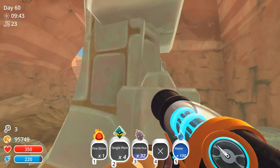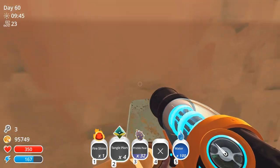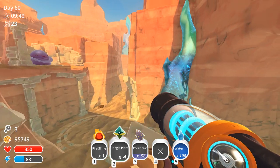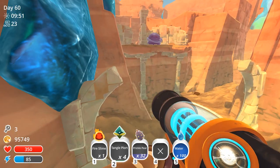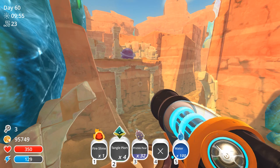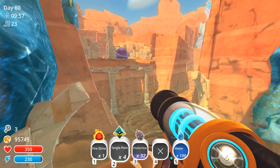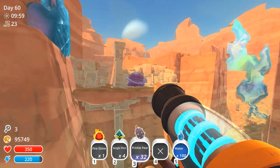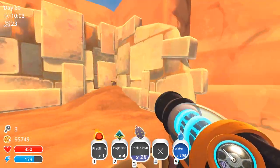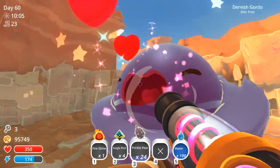We're going to climb this rock wall and go to where the Dervish Gordo is right now, because that's where we need to go to reach our next and final tangle statue. Give it a second for our energy to recover. Wave to the Dervish Gordo — feed them a little bit while I wait for my energy to recover anyway.